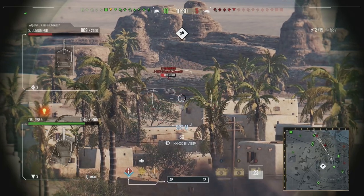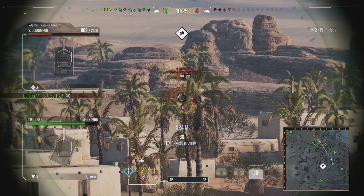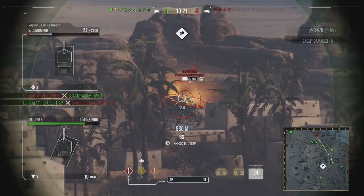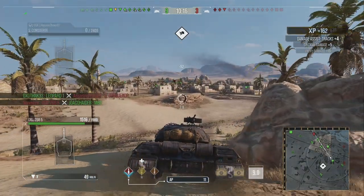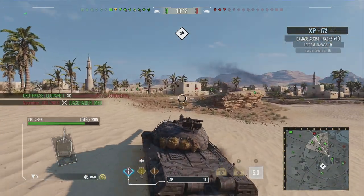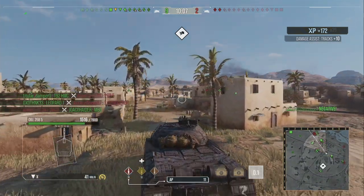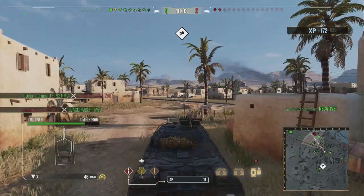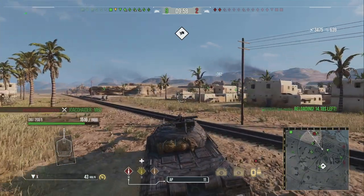Another position on El Alamein — when you're winning that flank, if you can get into this position, you can get a lot of shots onto the enemy team. I'm kind of sat out in the open, but you can use it further back on the ridgeline which offers the same sort of support. Unfortunately, the game ends without us picking up any more damage in this one, but it's a showcase — showing you a couple of positions you can use within World of Tanks console to have those better games.